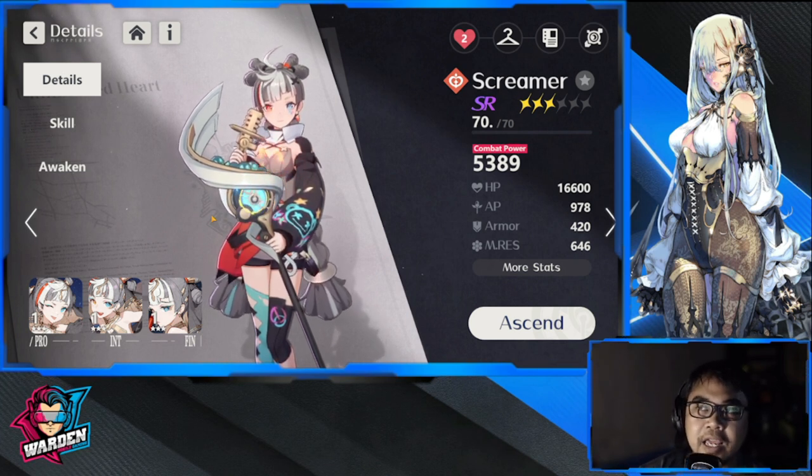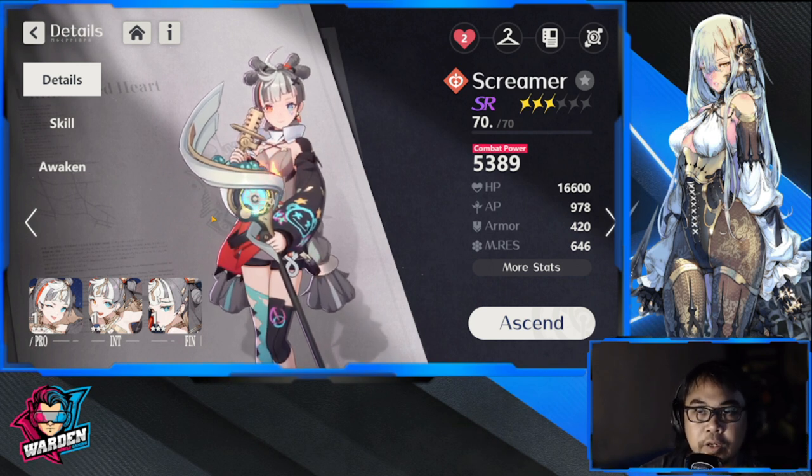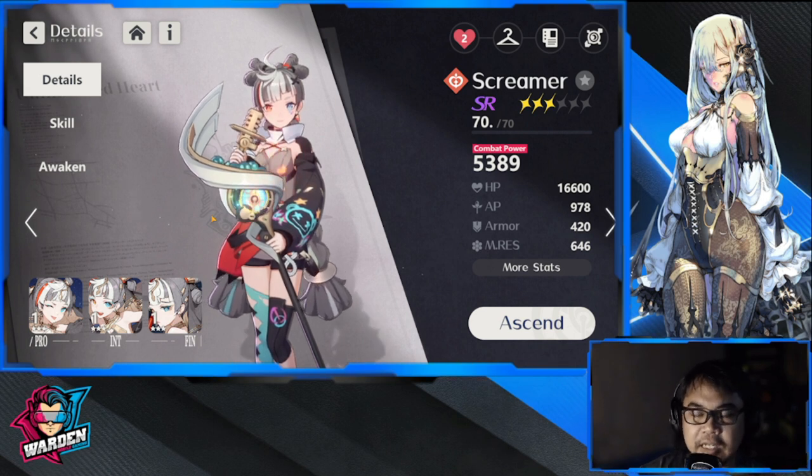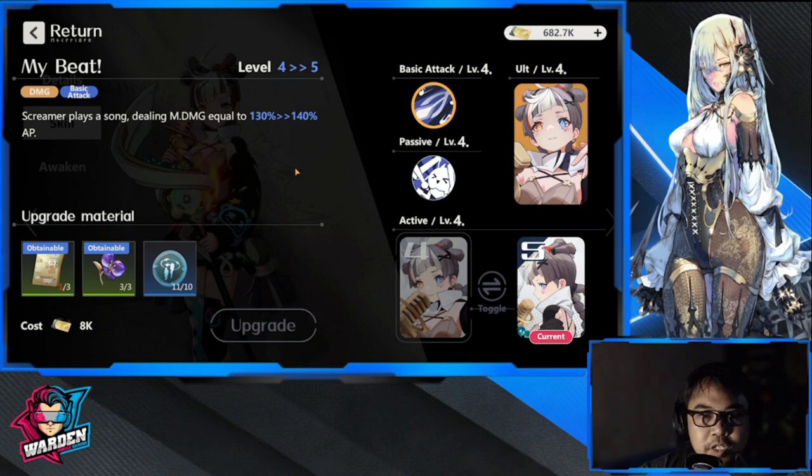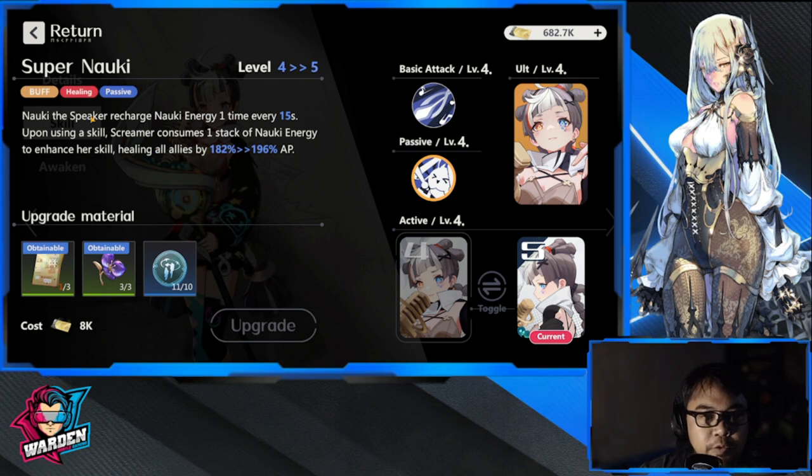I'll say upfront that she can be used really well — she's not really a full-time healer. She has a lot to her kit. You can use her beside a healer in the backline, or you could use her as somebody who can buff plus provide a lot of heals on the side. Her basic attack is just your basic attack. For her passive, it recharges one energy every 15 seconds, and when consumed it enhances healing of all allies by 82 to 96 percent.